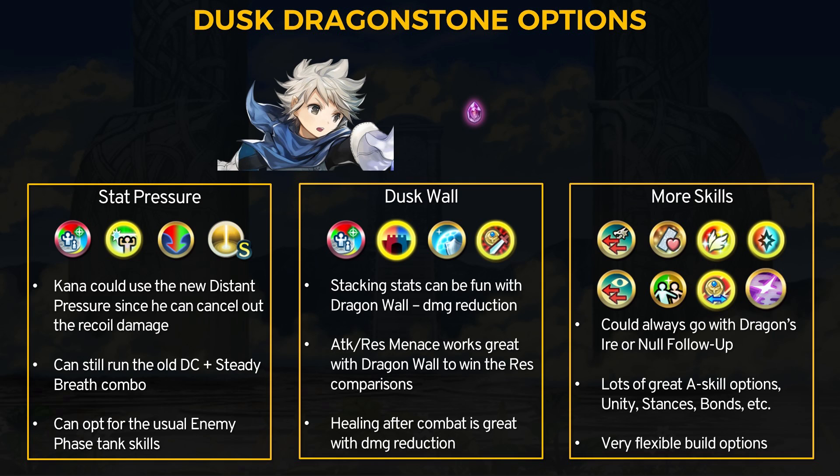Kana will be an extremely flexible unit to build. Steady Breath is great for special cooldown reduction to get Aether, Bonfire, or Ignis spam going. For more defensive options, you could try Dragon Wall — the dragon-only damage reduction B skill. It does a res check, so you'll need to pump Kana's res up with Fortress Res 3 or a menace skill, similar to how Dragon Wall synergizes with Attack and Res Menace. As we've seen with Flayn Edelgard, damage reduction with 7 HP heals after every single fight is very strong, and male Kana can even run the double Mystic Boost 14 HP heal setup.